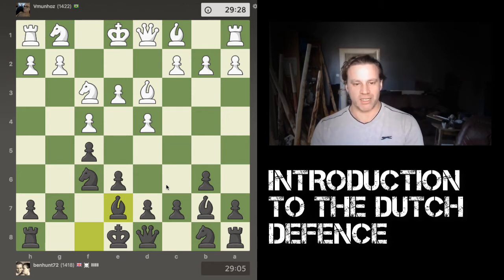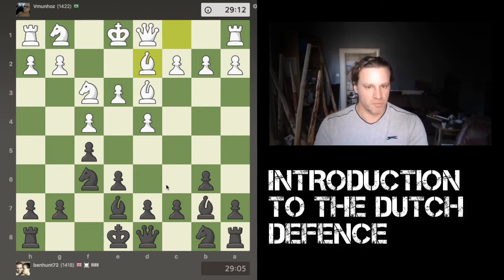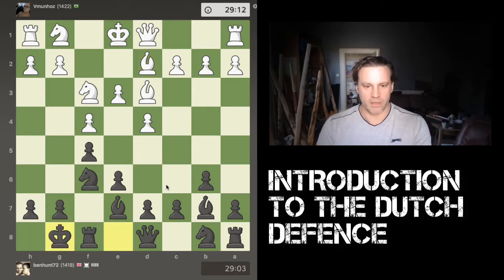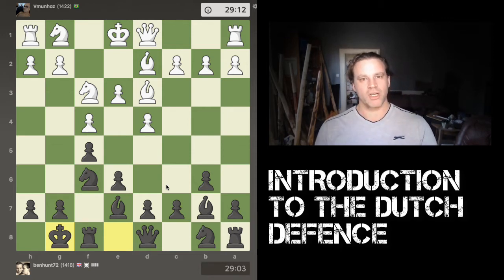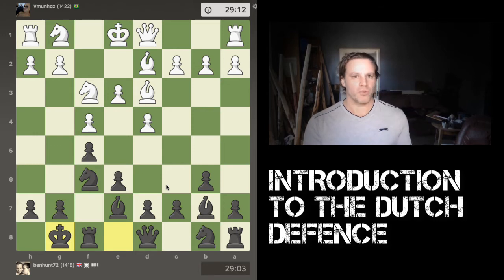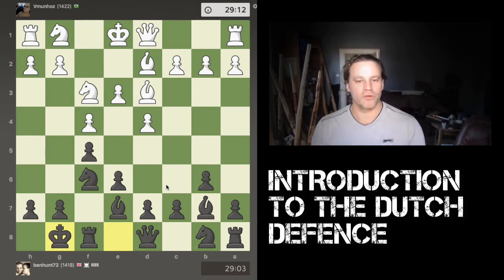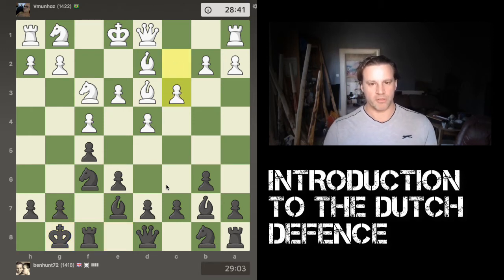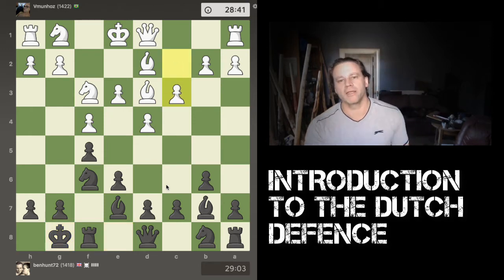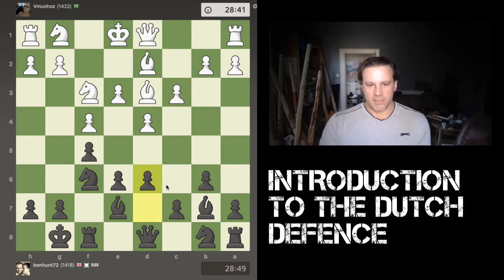White, now that his knight is out of the way, can start to think about developing his dark-square bishop. I go ahead and castle. This is a very common setup for the Dutch — it's one of those nice openings where you very often get to play all the moves you know without too much interference from your opponent. White played c3, and then I played d6, the classical Dutch setup. D6 supports a potential e5 move later in the game.